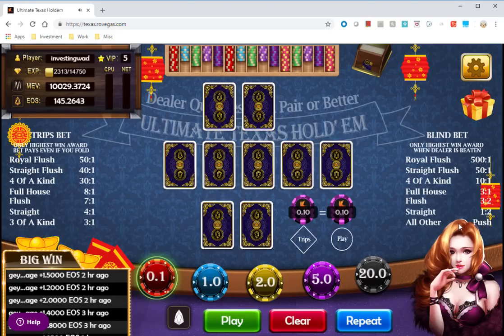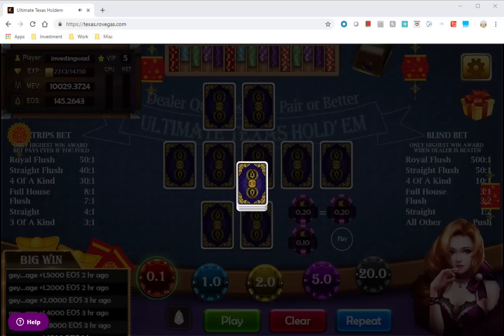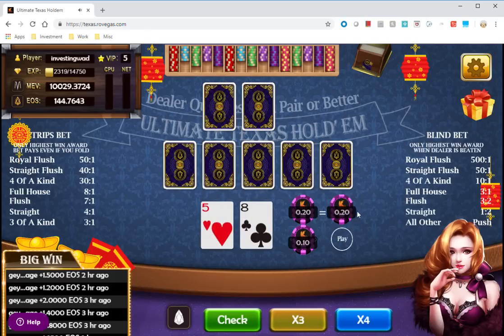There's also an optional Trips bet, which pays based on the strength of your final hand — three of a kind, straight flush, etc. On the blind bet, if you win with special cards you can earn up to 500 times your blind. The blind bet is mandatory; the trips is optional. Let's play with 0.2 EOS on the game and 0.1 EOS on trips.